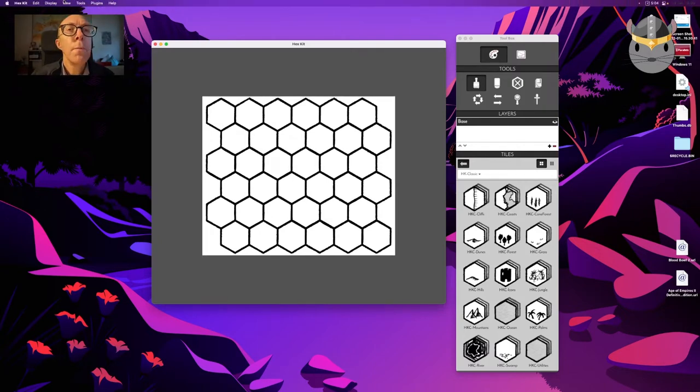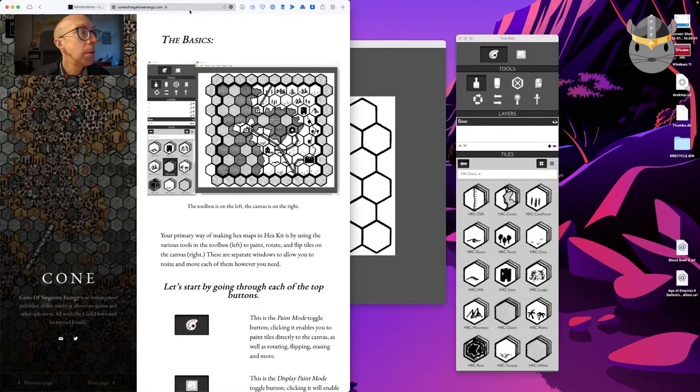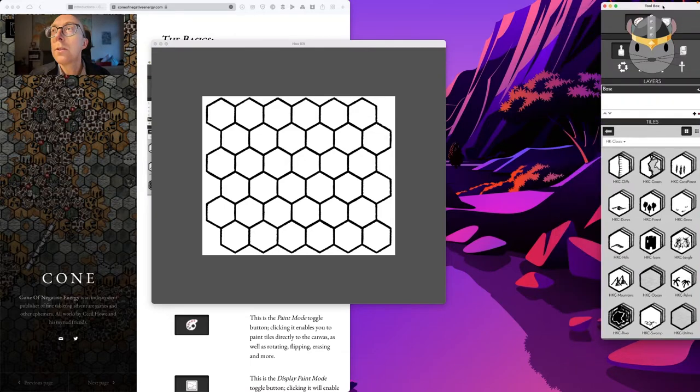I think what I will try instead is — I have a novel I've been working on and I have a world I need to create for that. It's not completely suited to Hex Kit, it's not really hex-based, but for the sake of argument I'll use it as a demonstration. This hex is a bit small — I wonder how we can make it larger. We actually do have a tutorial, so maybe we'll have a look through it.